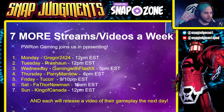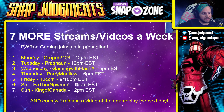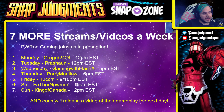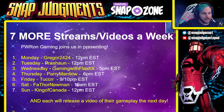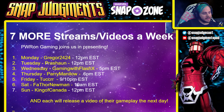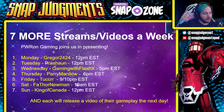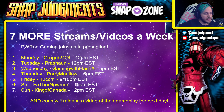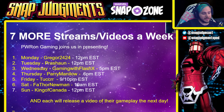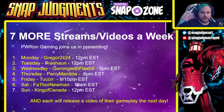The stream team presents seven streams and videos every week: Monday is Gregor2424 at 12 PM Eastern, Tuesday is Per Sean at 12 PM Eastern, Wednesday is Gaming with Flash X at 5 PM Eastern, Thursday is Perry Manilow at 6 PM Eastern, Friday is Tucker at 9 or 10 PM Eastern, Saturday is Fathor Newman at 10 AM Eastern, and Sunday is the King of Canada at 12 PM Eastern. Each will release a video of their gameplay the next day.